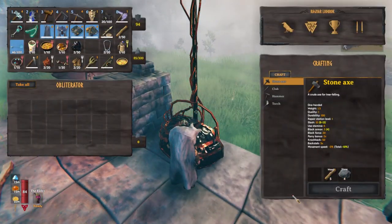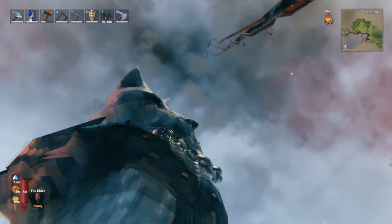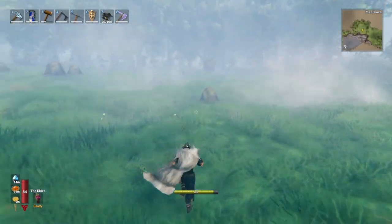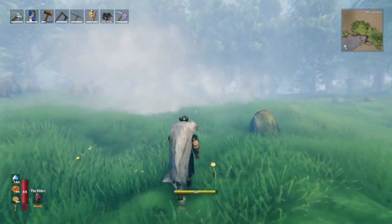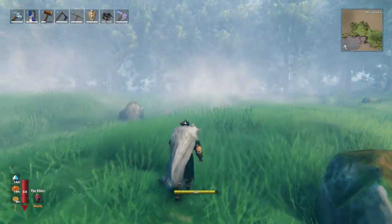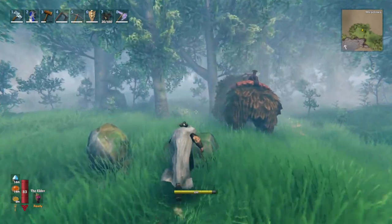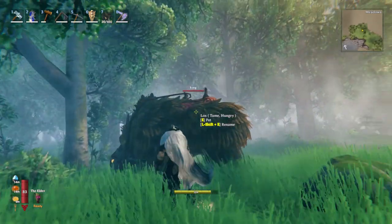I'm not sure if you can put other items in the lab to energize them, but it does give you an option to craft stuff. I think it's a new item-crafting system they're adding. Something I really love is that they've added the lox saddle, so you can craft a saddle and ride a mount.